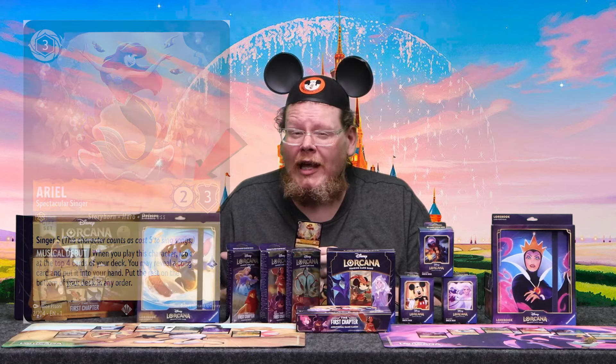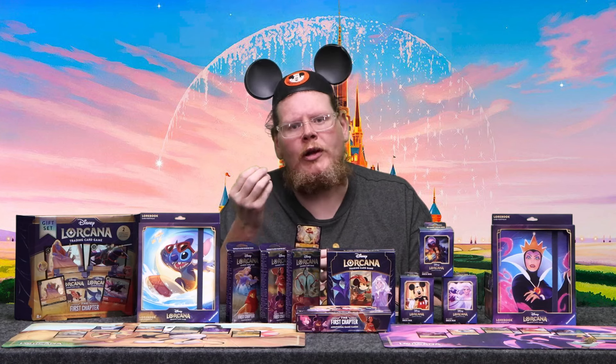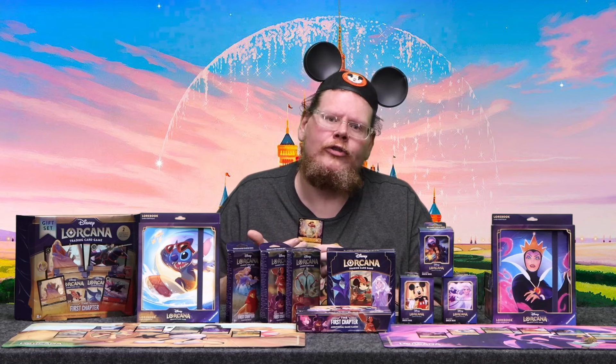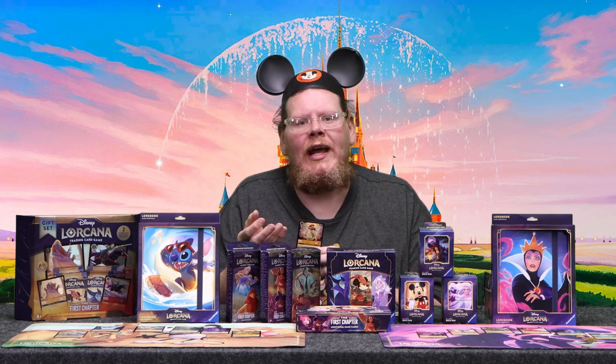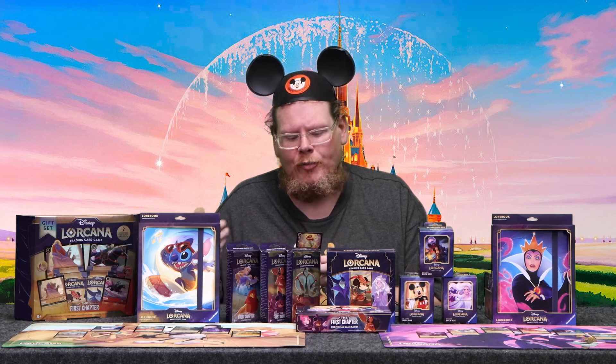Like some games you may not have played before, damage stays in this game, so you play with counters. If Ariel were to do two damage to someone who has a willpower of four, they would be down to two willpower, and the counters don't go away until that character gets banished.